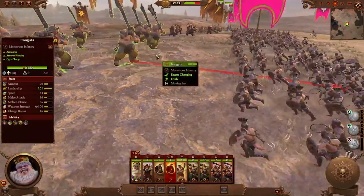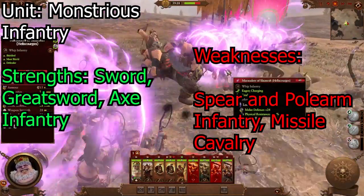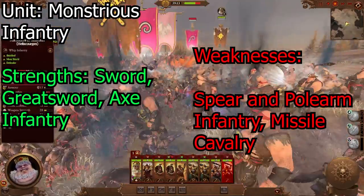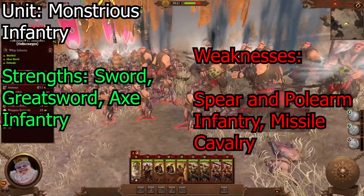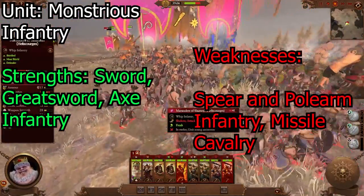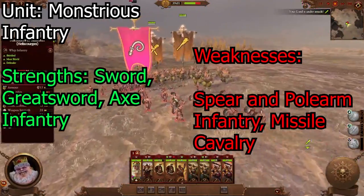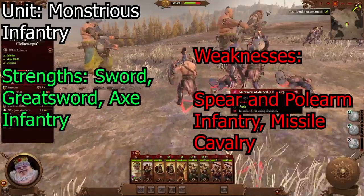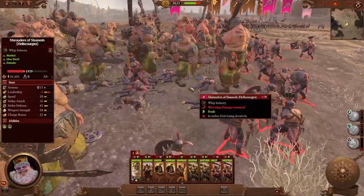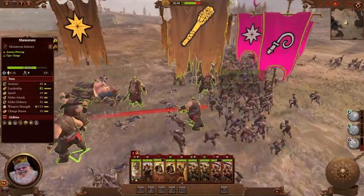Monstrous infantry can come in the forms of sword or halberd infantry — kind of like your anti-infantry. Mostly anti-infantry is what monstrous infantry are for. They can also be anti-large, which means they can take on monsters or horse-mounted units as well. Make sure you keep them with some other infantry so they can work the flanks, or you can use them in the front. They're kind of like your cavalry units, just slower, but meatier and grindier. Make sure you avoid missile infantry with them since they tend to be demolished by missiles because they're pretty slow.